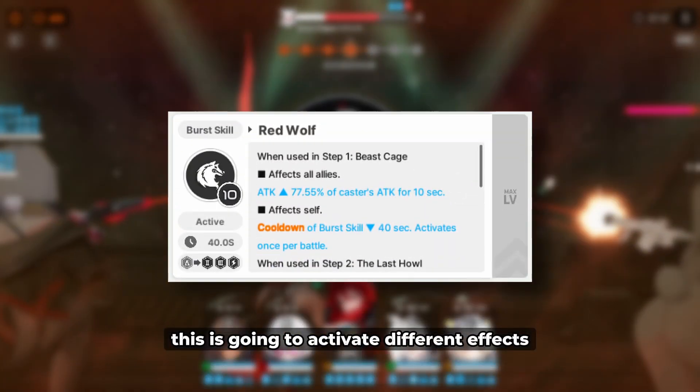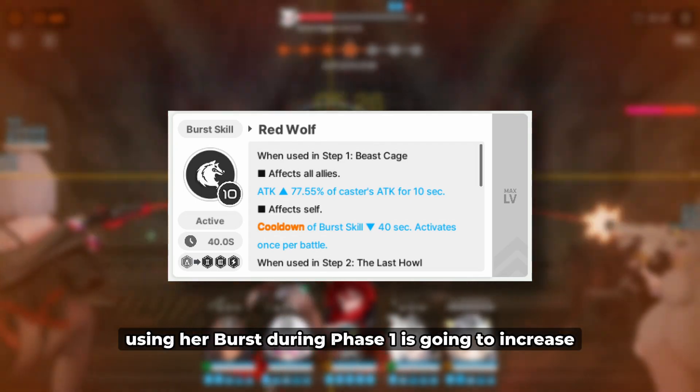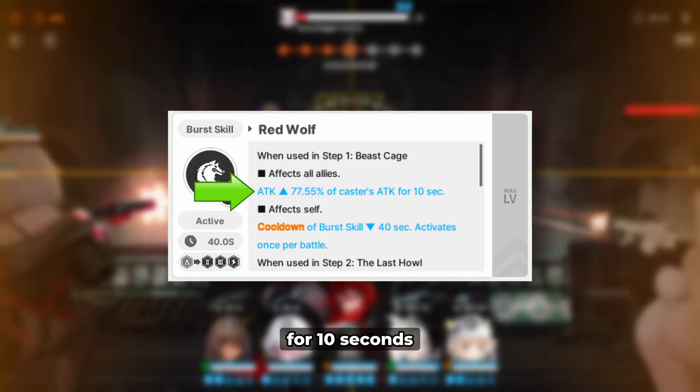As for her burst ability, this is going to activate different effects depending on when you use her burst. Using her burst during phase 1 is going to increase all of your allies' attack by 77.55% for 10 seconds.